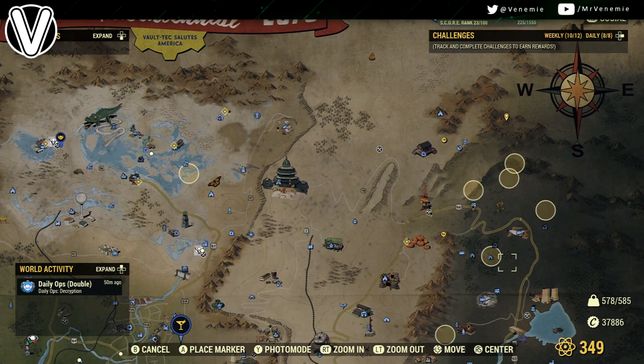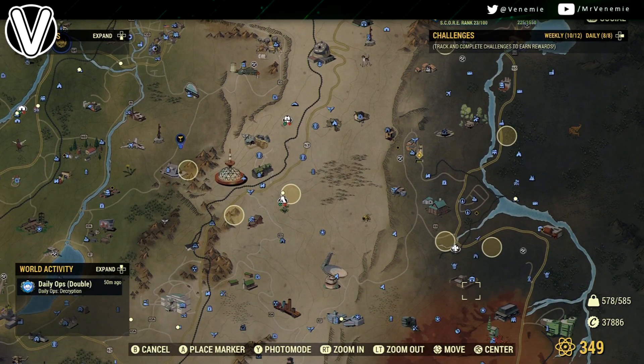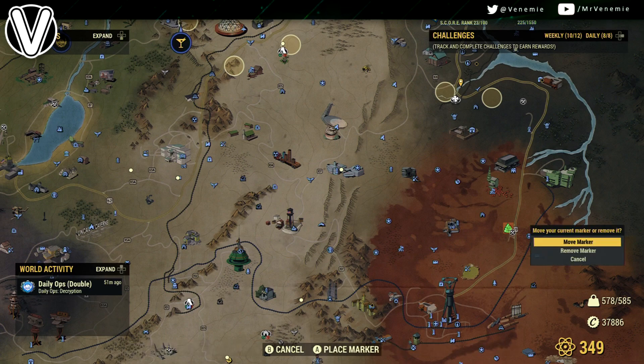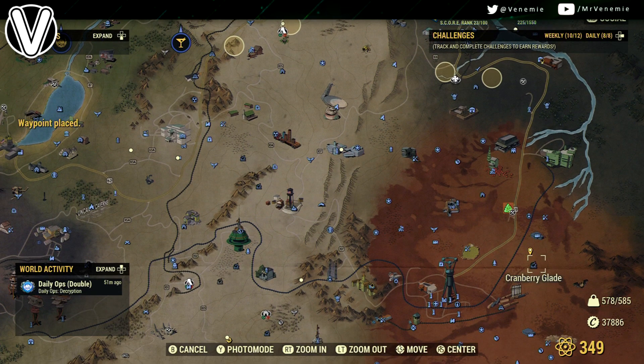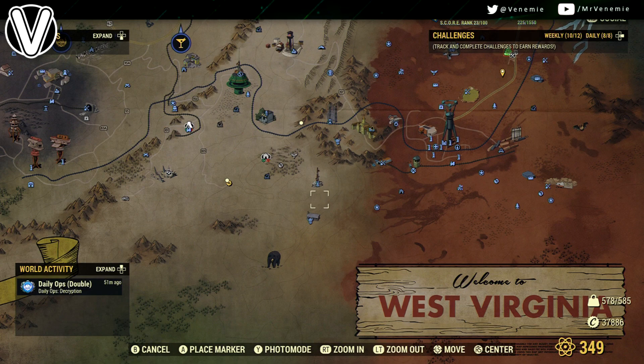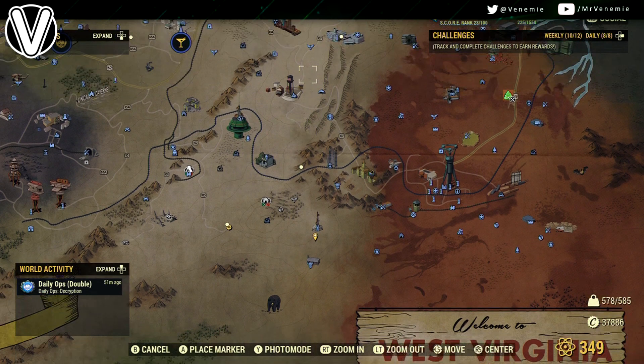When it comes to where you actually find these things, I would recommend right here — right below Abbey's Bunker — and then right by Vault 79 you've got a Fisher site. Just up the hill, east up the hill, you will find another random event. And then if you look on the map right next to the compass, the W, right below it, you have another random event. These 3 random encounters are in pretty much the same location.